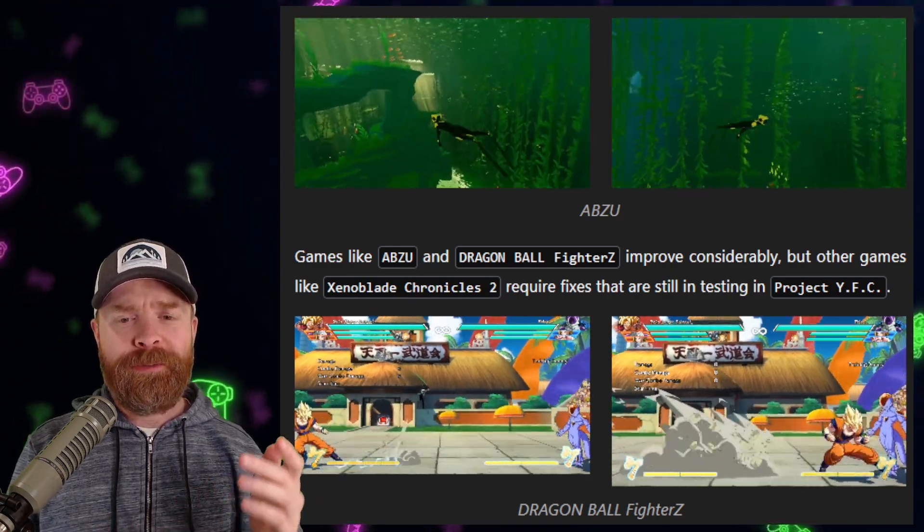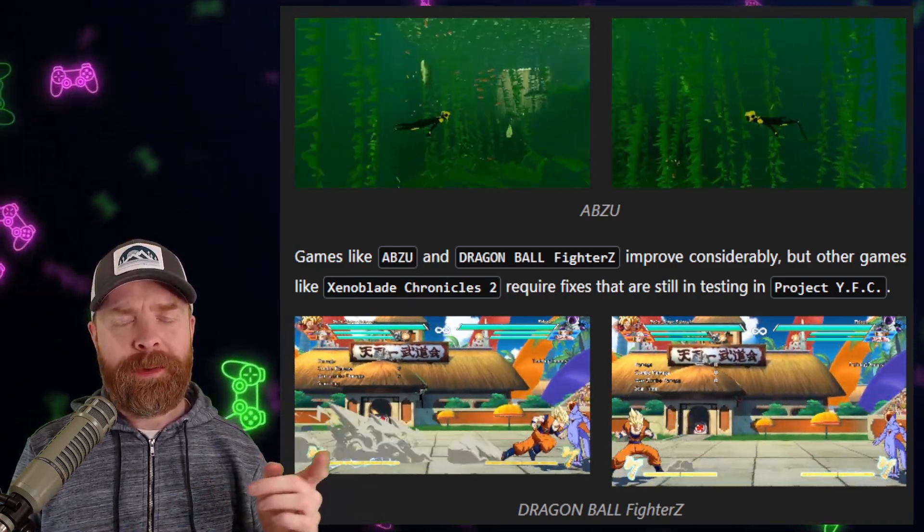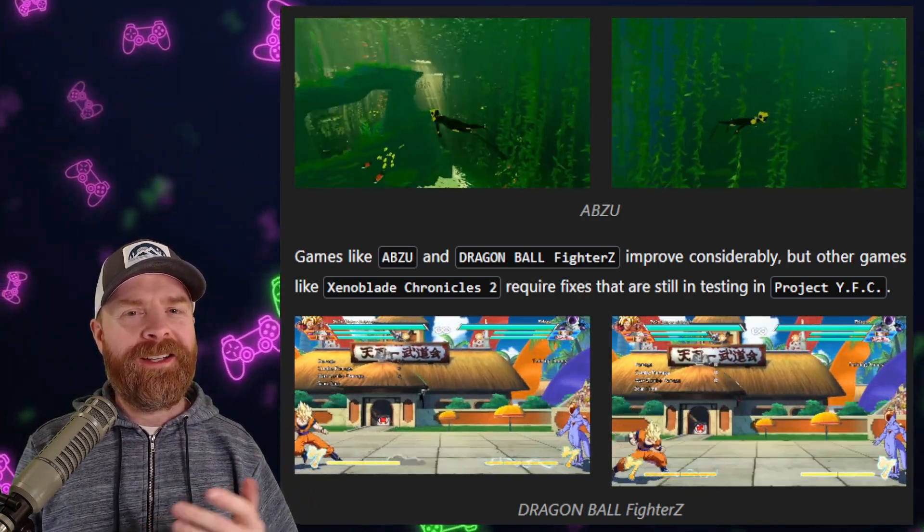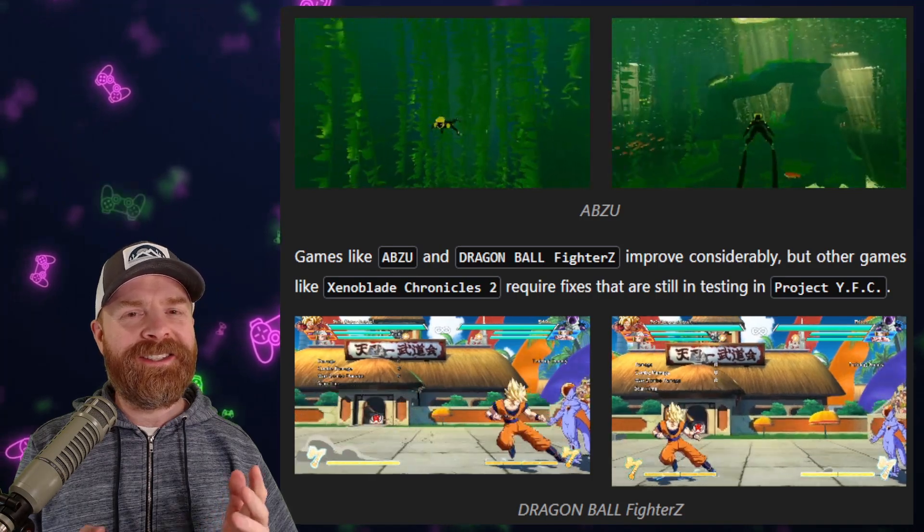Moving on, and thanks to Binet, we have seen some improvements in games like Abzu and Dragon Ball FighterZ. The previous gameplay is on the left and the new gameplay is on the right. The new gameplay is nice and silky smooth.